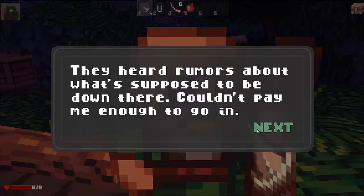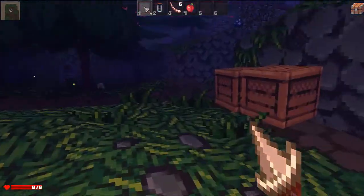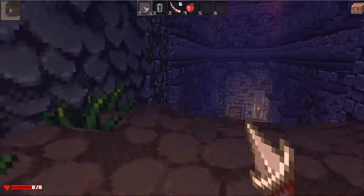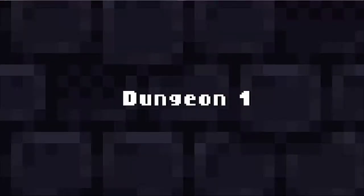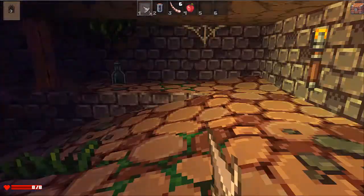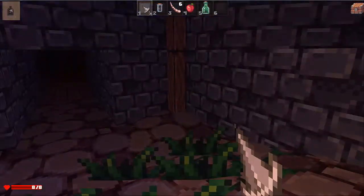It's supposed to be down there. 'Couldn't pay me enough to go in. I have no clues down there besides treasure and randomness.' With that, we're gonna keep going. I should try hitting the door. Alright, dungeon one. Let's see what kind of trouble I can get into. I'm gonna pick up the ale so I can get drunk.